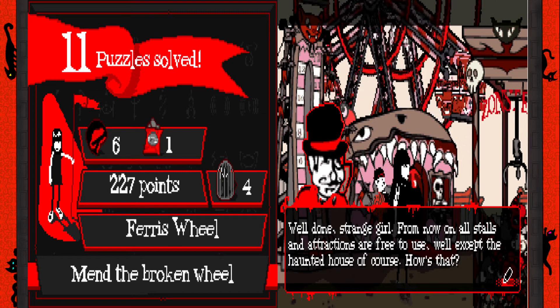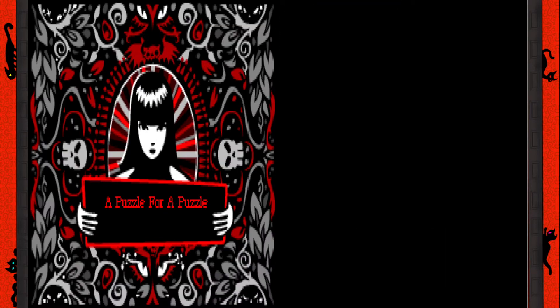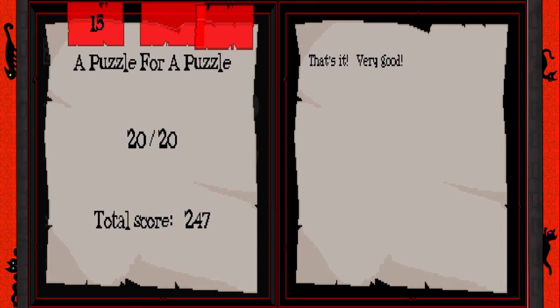Well done, strange girl — from now on all stalls and attractions are free to use, well except for the haunted house of course. A smart young lady like yourself surely doesn't mind solving this riddle in exchange for the missing piece. I have another puzzle — a puzzle for a puzzle. Okay so this is so damn dumb. You're looking at a dog being called by its owner — which two matches do you have to move to make the dog look in the other direction with its tail still pointing up? I sat here like the dumbest motherfucker the first time saying what am I doing wrong — it's just that easy.